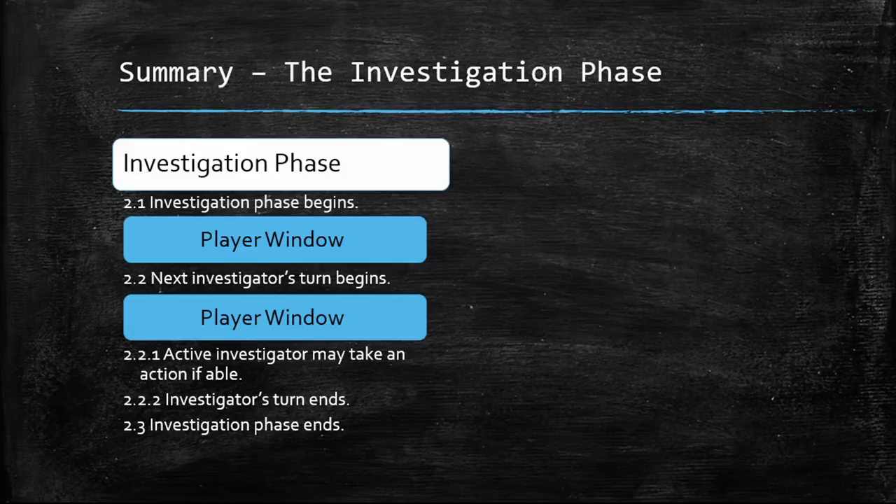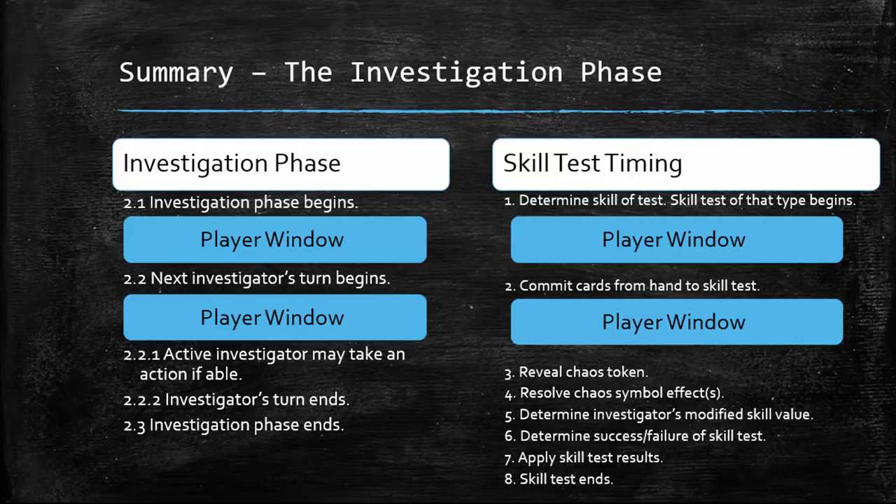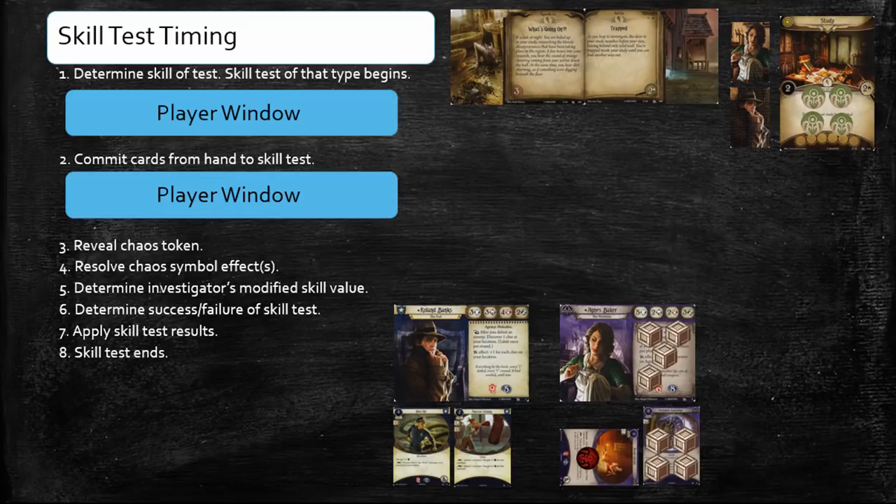Now, that is an example of an Investigation phase in a two-player game. However, you may have noticed that neither Roland nor Agnes performed a skill test during their respective turns. As we know from part one of this series, player windows also open during skill tests that occur during the Investigation phase, giving investigators even more chances to use free triggered abilities, play cards with the fast keyword, and advance the ACT deck. Before continuing, let's review how to perform a skill test during the Investigation phase.